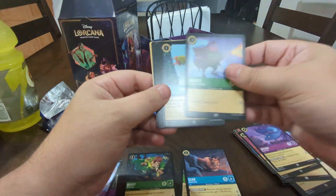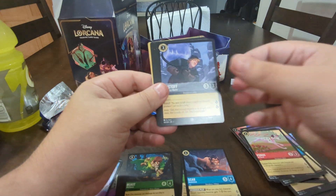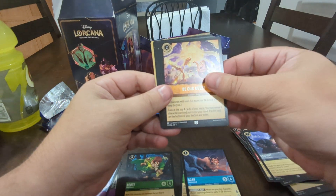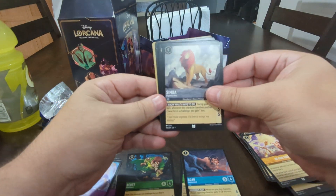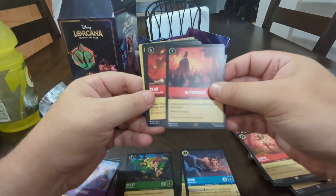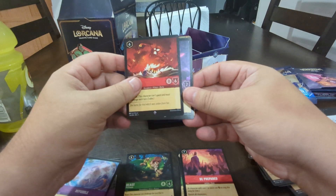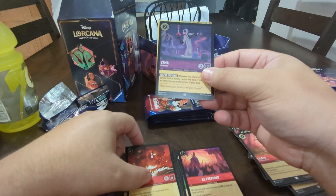Minnie Mouse, Jetsam, Horus, Work Together, Pongo, Kristoff, Be Our Guest, Simba, Tigger. Be Prepared — nice one there. Ultra Rare Taka. And Common Yasma.